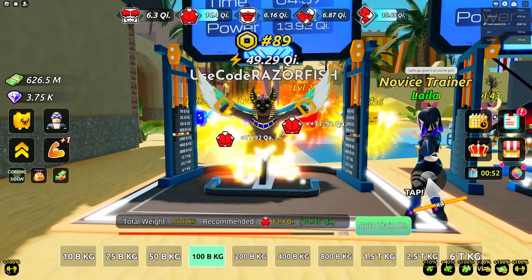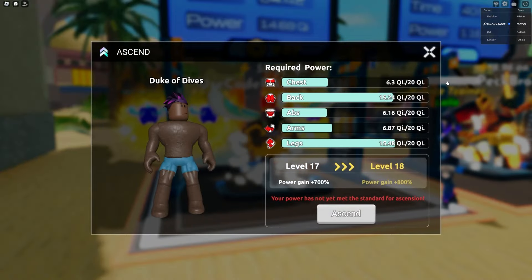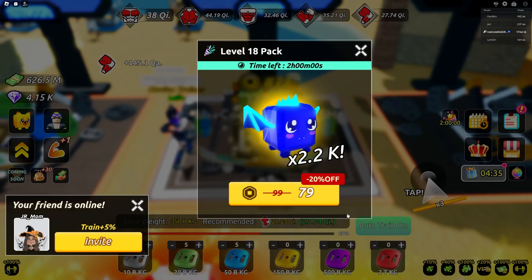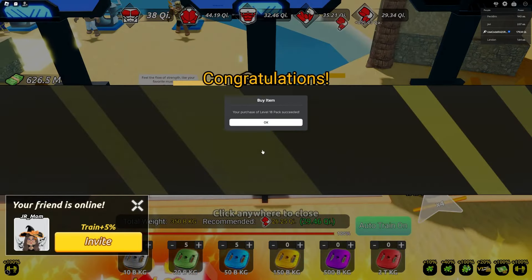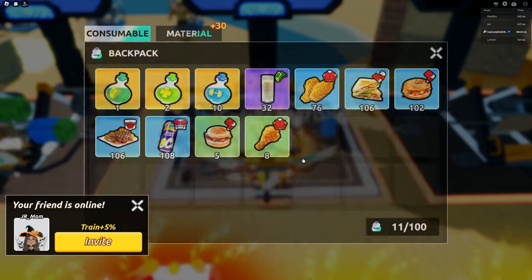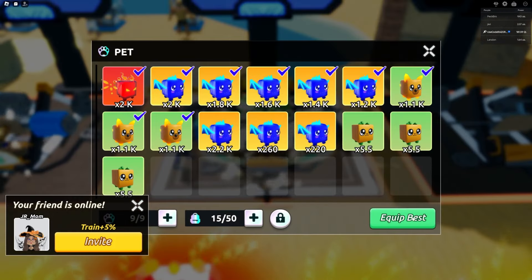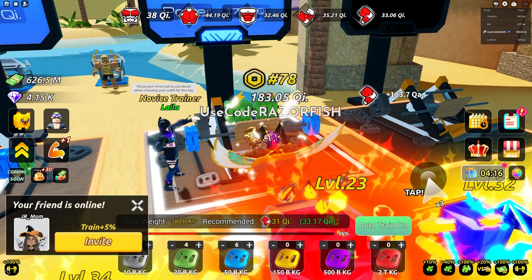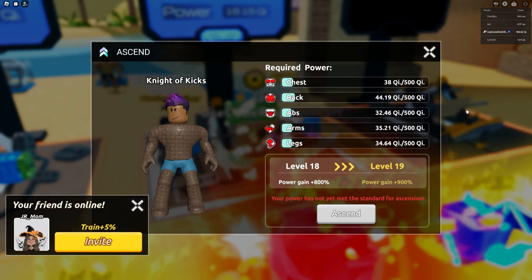Gaining a lot more strength now, looking pretty decent. I need 20 qi for all of them. Got enough to ascend again. Also I realized that ascending doesn't reset your strength at all - I did not realize that till now. Got some more pets, equip that. Now to ascend again I need 500 on each - it's getting difficult every single time.